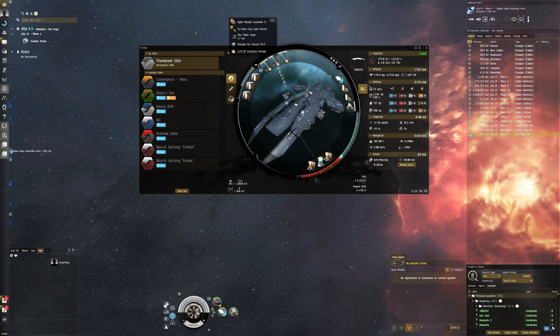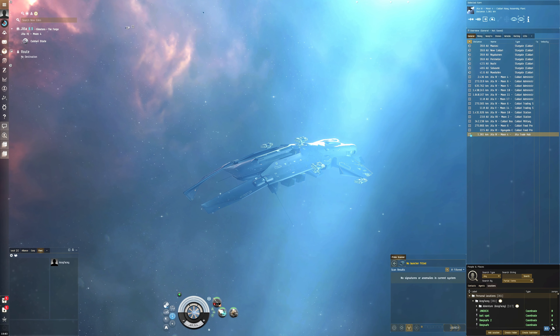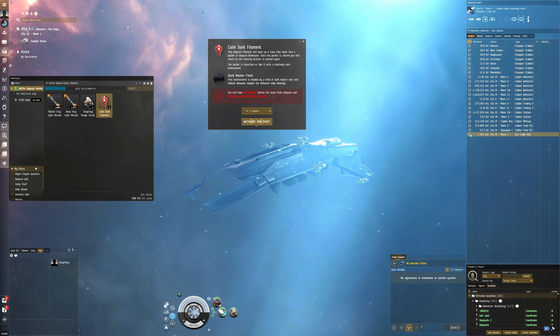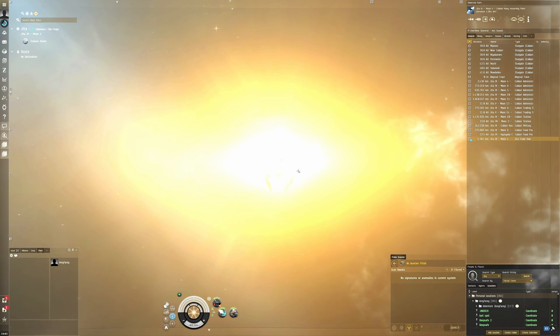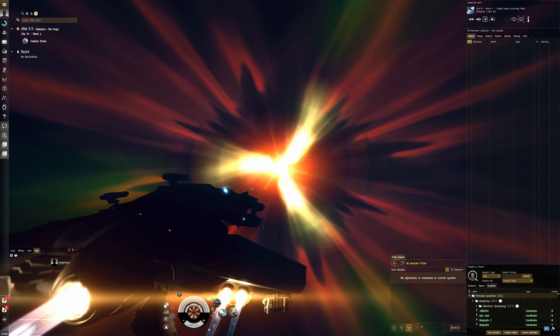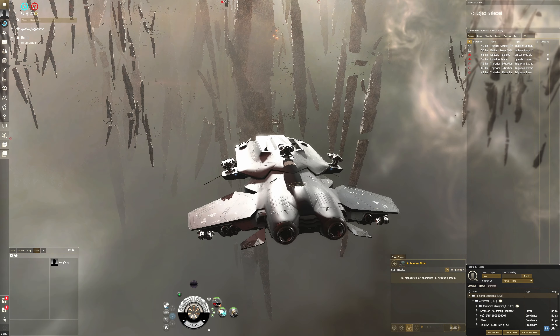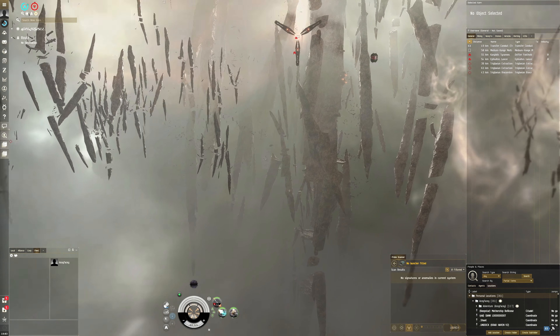We've got a pretty decent tank — 8.7k HP. The reason we have this small compact sensor booster is because our missiles have a 47 kilometer range, but without the sensor booster our lock range is only 35 kilometers, which would waste a lot of range. You could alternatively remove it and put a small shield extender instead. We've also got extender rigs and EM shield enforcer rigs since we had near-zero EM resist. This should handle T1s. The dark sites will be easy since everything has its range reduced and we'll be doing full damage with missiles.